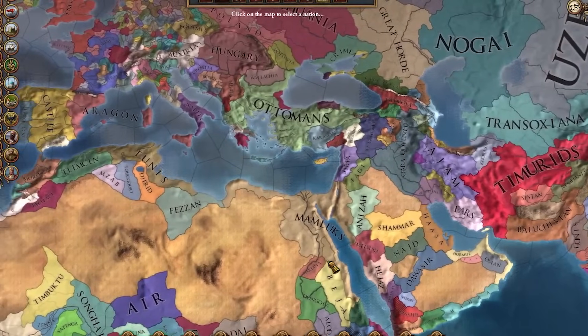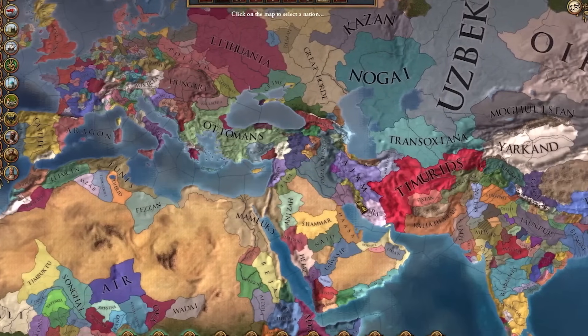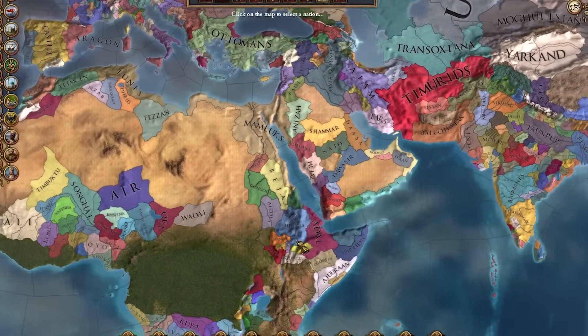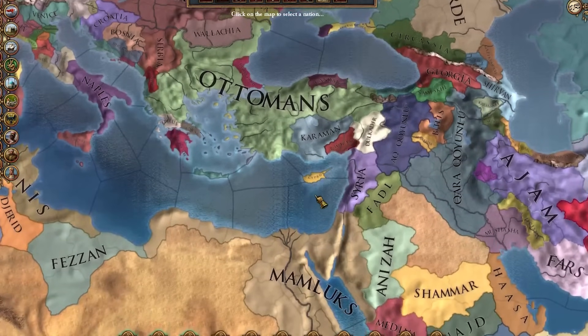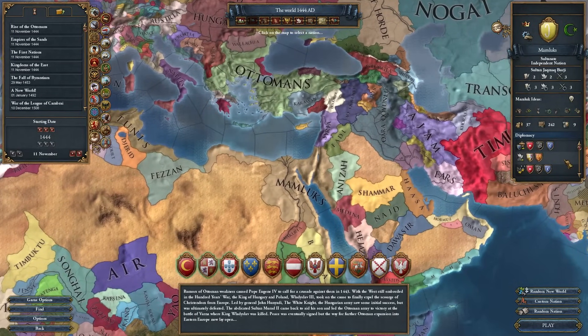Using Egypt as your base, you go ahead and reunite the caliphate as you expand into North Africa, Iberia, Persia, Arabia, even a little bit into Ethiopia and the Horn of Africa. One of the main focal points of the mission tree is dealing with the Ottomans, who were the ones that ended up forcing the Mamluks to collapse. The Mamluks have some pretty decent ideas - I actually really like them. Obviously they're not as good as the Ottomans, but they do keep you relatively on par with them.